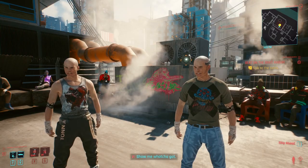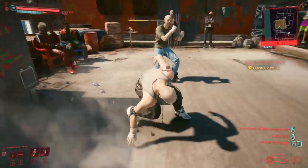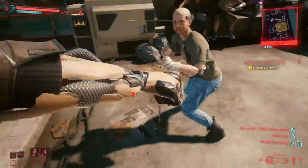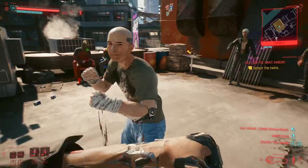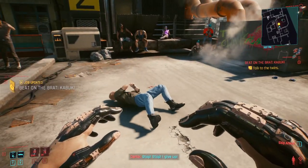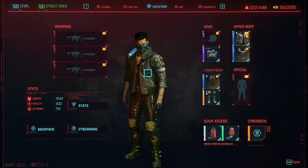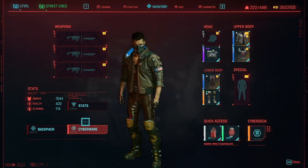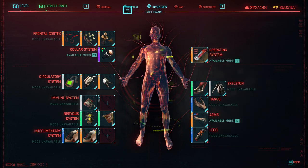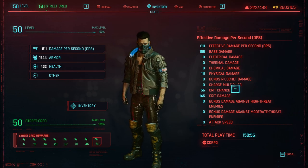Now we're going to test on the twins. You can see that the Guerrilla Gloves with the 20% increase is pretty nice. But now we're going to add a whole bunch of clothing modifications to it to increase our base stats and see how that goes.